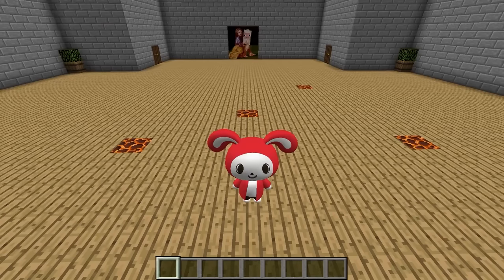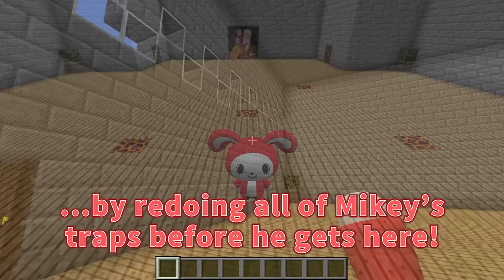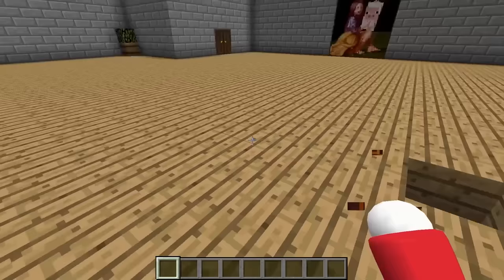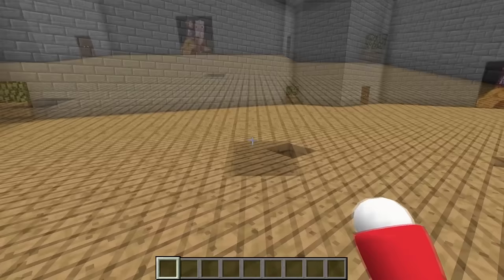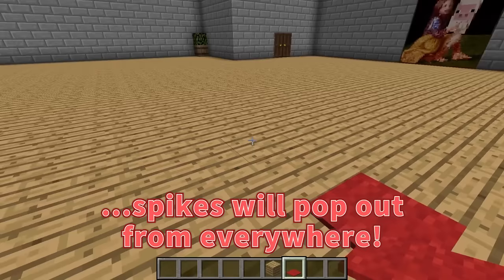I knew it! Mikey's trying to pull a prank on me! In that case, I'll pull a reverse prank by redoing all of Mikey's traps before he gets here! First up, let's destroy these magma blocks — they're dangerous. I'll break them all. Now, what kind of reverse prank do I want to put here? Mikey hid magma blocks under the carpet, so I'll build off that. Let's set this up so that if he removes the carpet, instead of finding a magma block, spikes will pop out from everywhere!